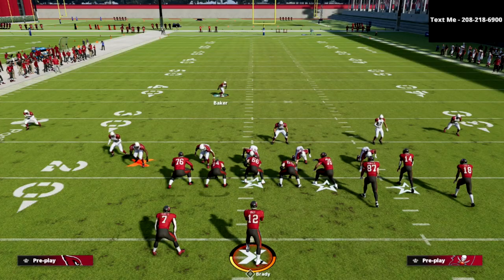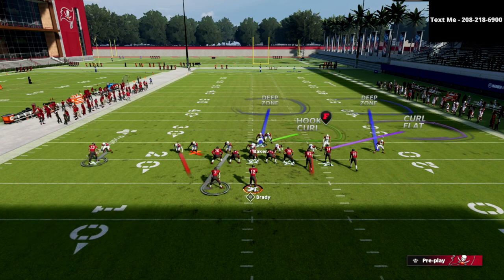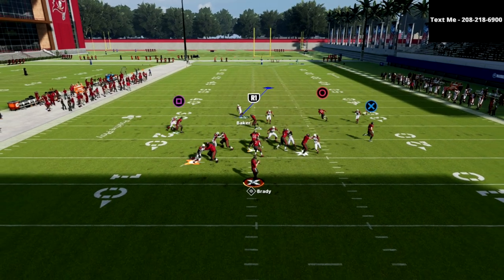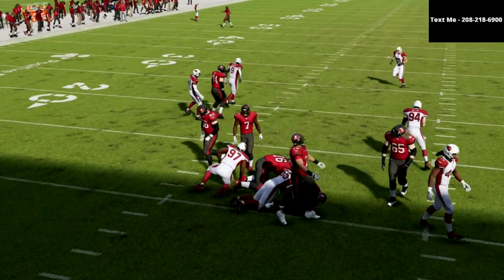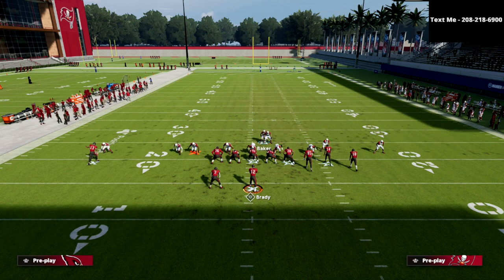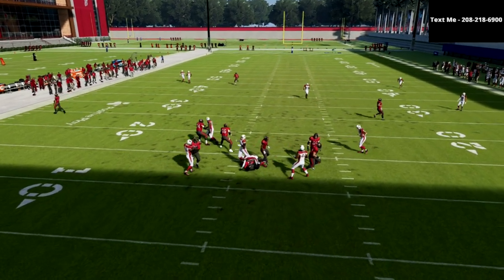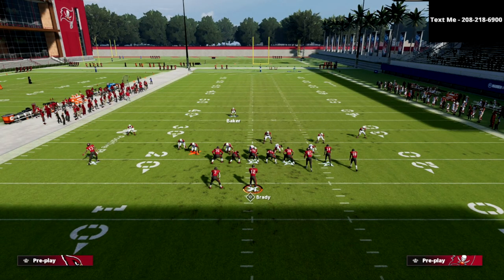If they block the running back, oftentimes if you man up that running back this blitz will still come in. The five-man version is a little more consistent, but even if they max protect, for the most part this will still come in off that left edge. If you man this guy up you don't actually have to contain because you're going to get this little slip blitz angle that is really effective — look how clean that pressure can come at the quarterback.